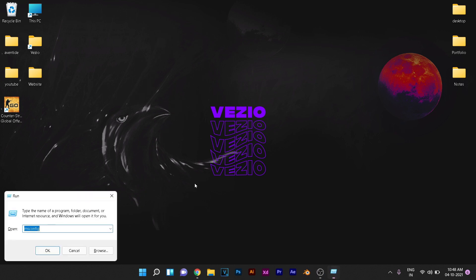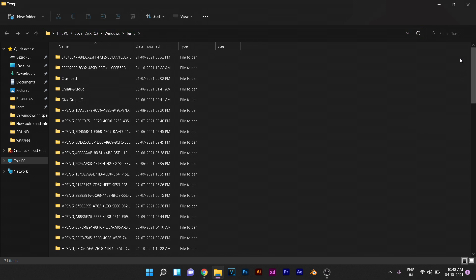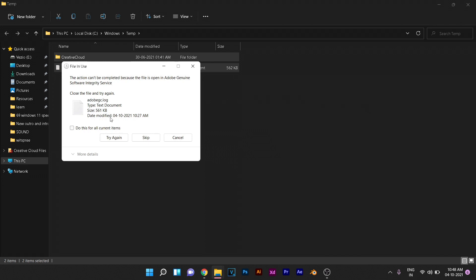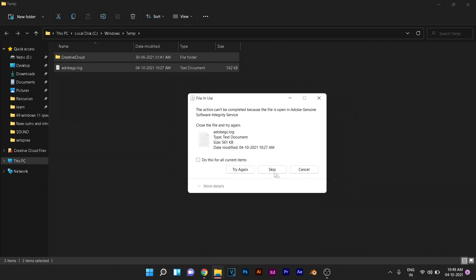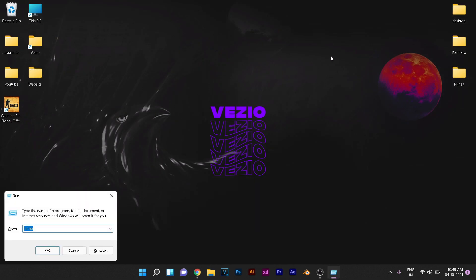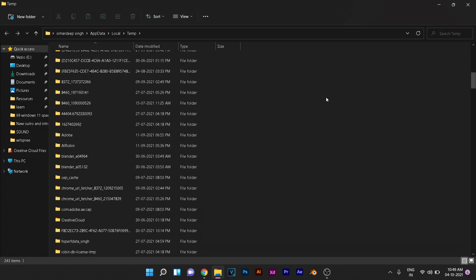Press Windows + R again and search for the folder called %temp%. Click Continue and delete all of these temporary folders that may have been created while installing software or browsing. Select all and click Delete — don't worry, this won't delete anything important, only temporary files created for your computer to function in the background. If you get a 'file in use' error, click Skip. Then press Windows + R again, search for %temp%, hit Enter, and delete all of those files as well.